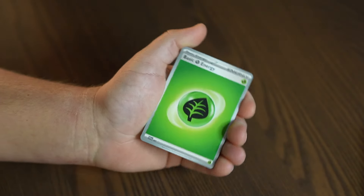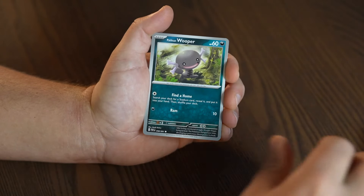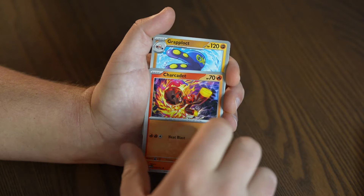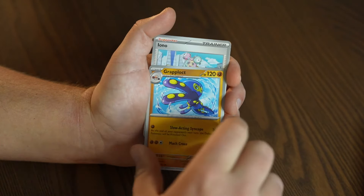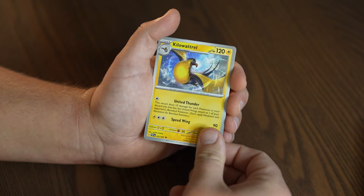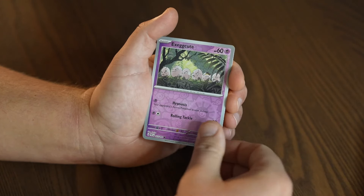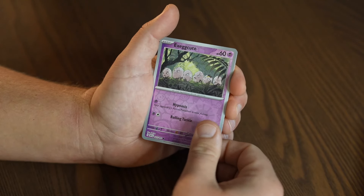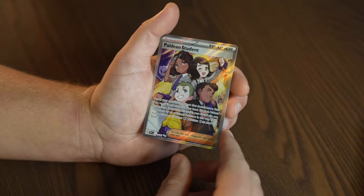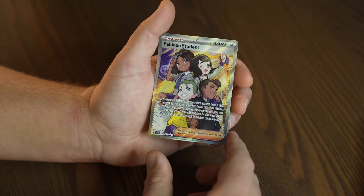Alright, and away we go. Basic Energy, Beldan Whopper, Graveyard, Cherkadet, Graplocked, Kilowatt Trail, Haunter, Execute — oh my god, you can hear my dog snoring upstairs, sorry about that — and ooh, look at that, we've got a Beldan Student supporter card. That is a hit, ladies and gentlemen! A hit.